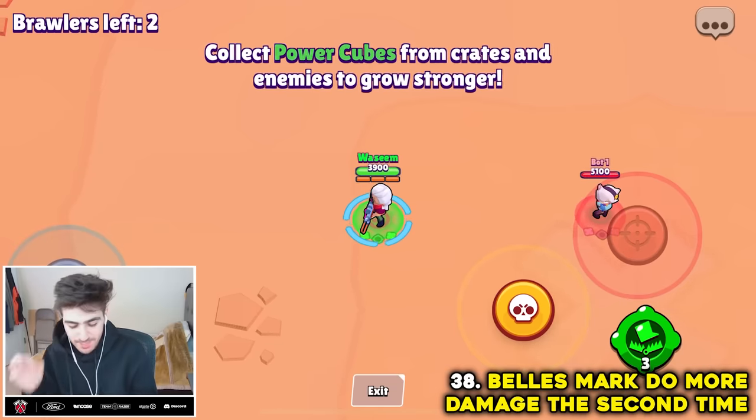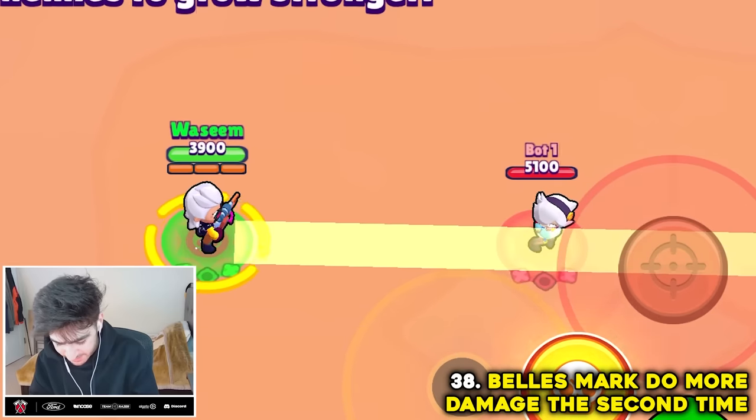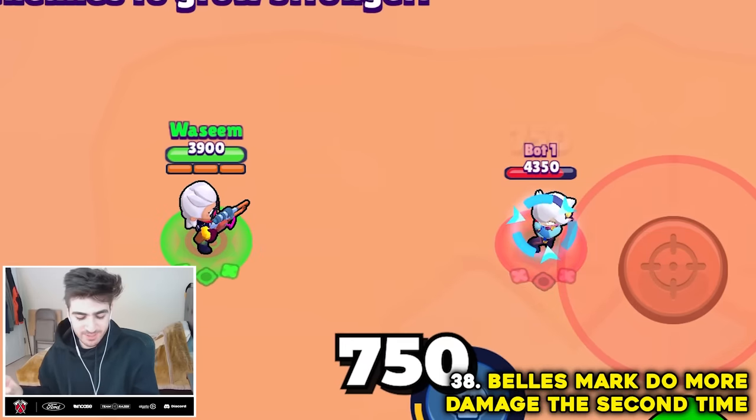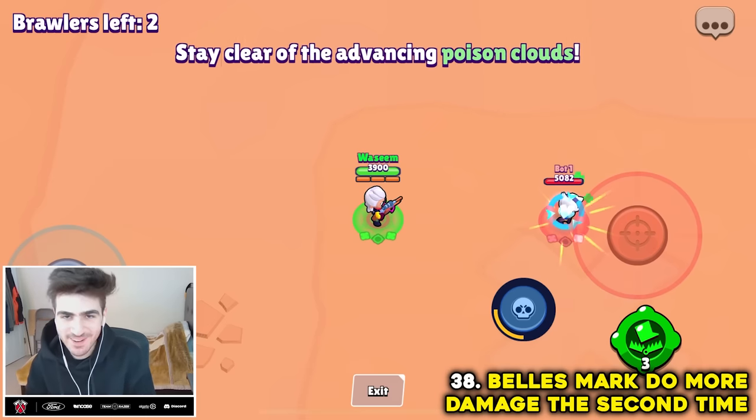Bell's Super does more damage the second time it marks someone. The first time: 750 damage. Now the second shot: 1,010. That's very good to know. Myth confirmed.